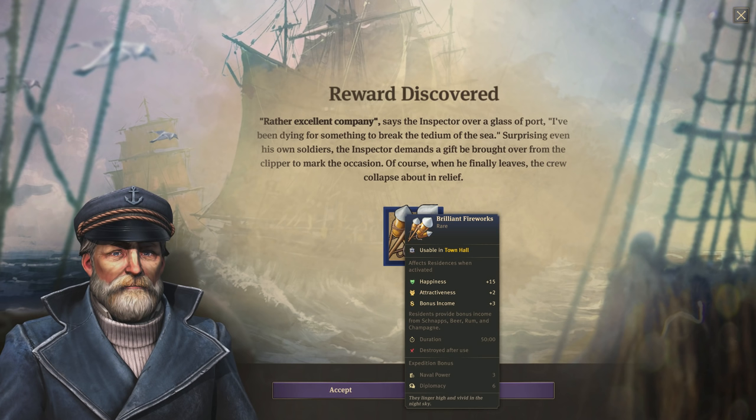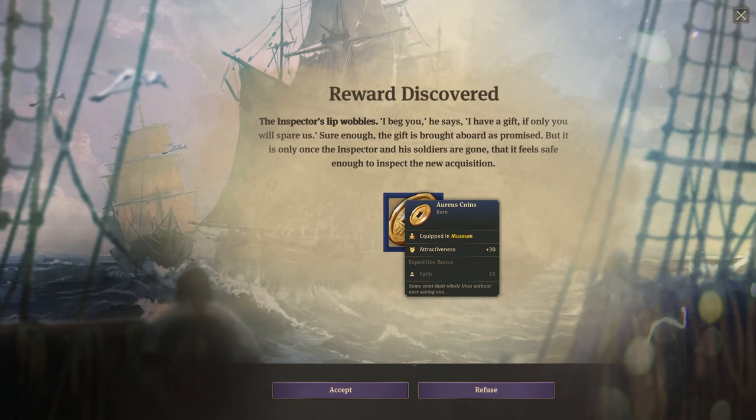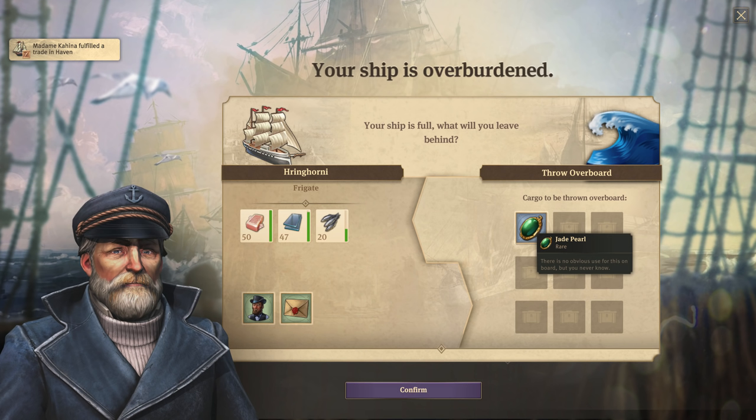What you're about to see are examples of some of the rewards that you get. These rewards are not from our previous zoological expedition, so the reward you get will be dependent on the type of expedition. There will be times when it says your ship is overburdened — in this case, what I usually do is throw out the soap or the fish, since they're so easy to make back at base, and then drag over the reward on the left-hand side and take that home.